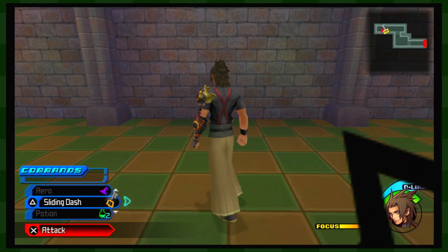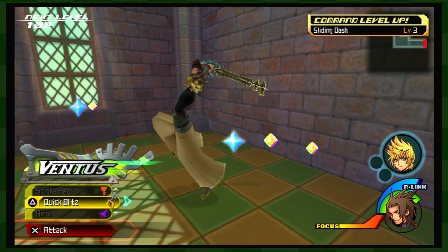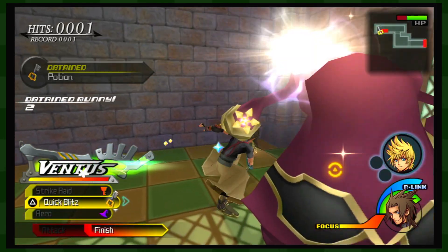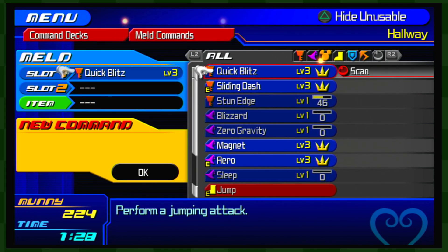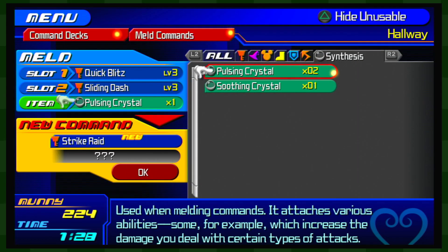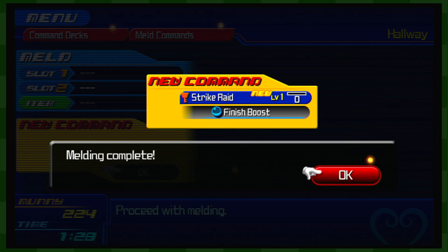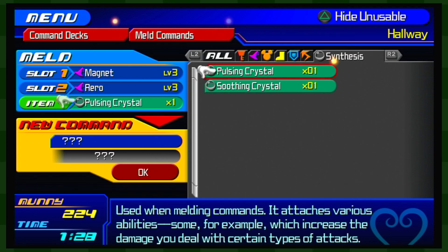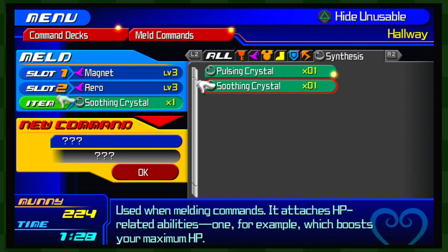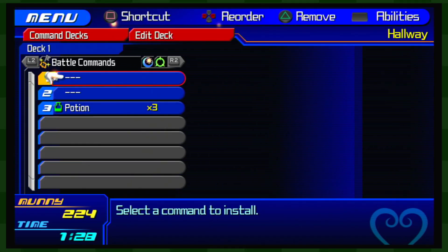I don't think there's anywhere else for us to go. Dealing with Ventus. We can still level up our commands if we're using them or not, so no worries there. That's really quick because we did level up a couple there. So first of all we can do Quick Dash and Sliding Dash to create Strike Raid. Throw a pulsing crystal in there — using one mana command attaches various abilities, some of which increase the damage you deal with certain types of attacks. So both of these commands are still on our deck. We now got Strike Raid with a Finish Boost. Now then, Magnet and Arrow — we'll use the soothing crystal here, that's HP-related abilities. Zero Gravira with Item Boost. Nice. Let's equip both of those to try and get those abilities.